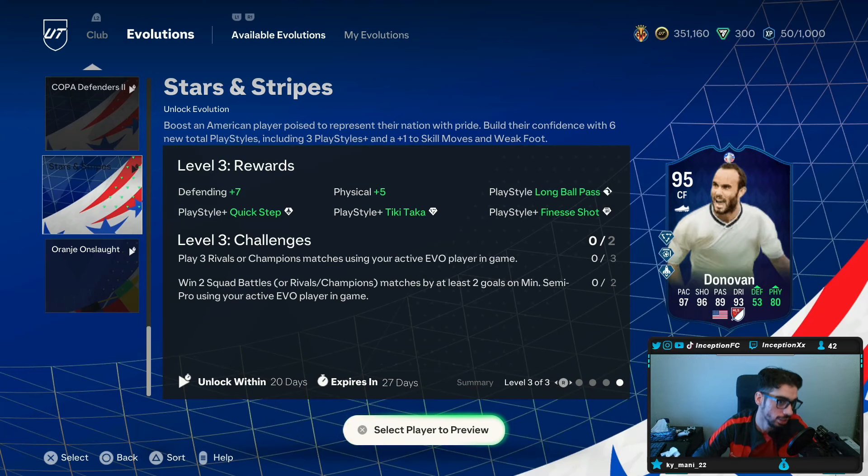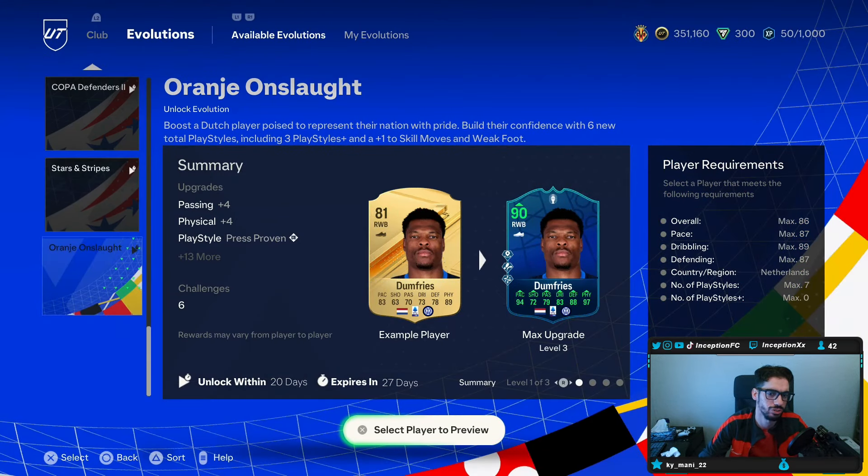We just finished the video for the American Evolution, so we're going to go ahead and check out the Orange Onslaught, which is going to be based off of the Dutch players. Some of the stuff they're giving — from what I'm seeing so far, I don't know why Doomfreeze is the one that trends.